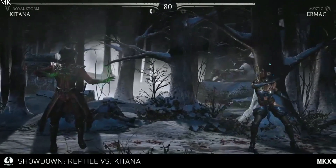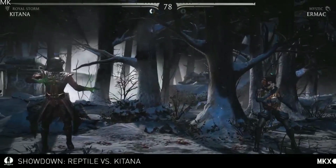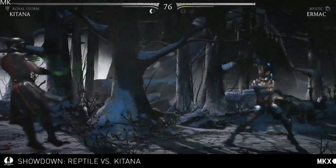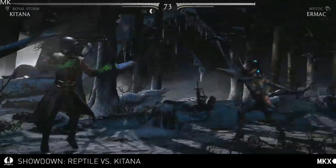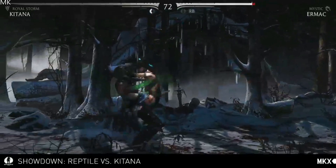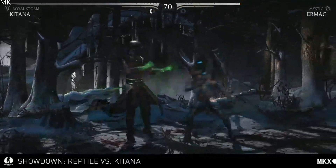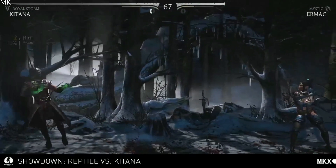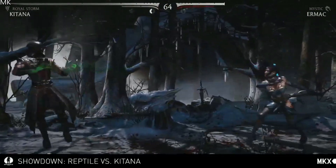For those who don't play fighting games a lot, there's a term called footsies — it's a way to always be in the range where your best move is right near the opponent. This move is great at mid-screen, faking them out. If you can predict where they're going to be, it's very dangerous. And if they're trying to backdash, you can easily catch them.